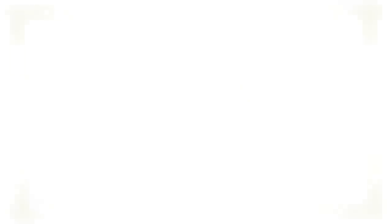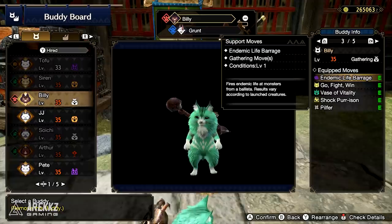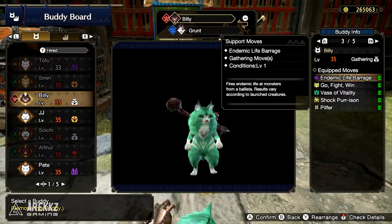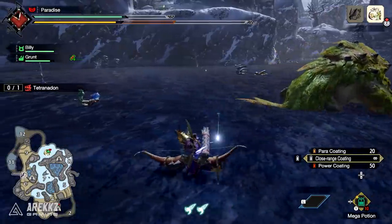There is also one more Palico move that I had to include in this list as an honourable mention — it is the level 1 skill of the Gathering Palico. If the Pilfer skill that we mentioned earlier wasn't enough, the Endemic Life Barrage of the Gathering Palico is also incredibly powerful. It fires an Endemic Life creature from a Ballista at a monster and can inflict different status ailments on them.